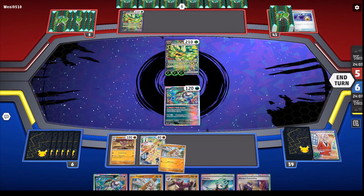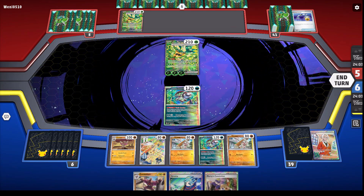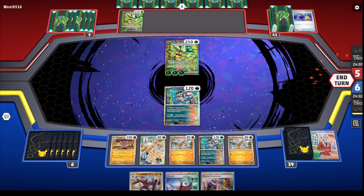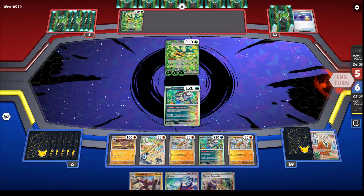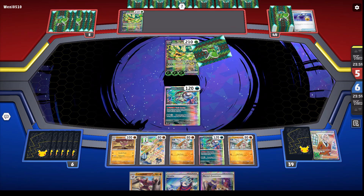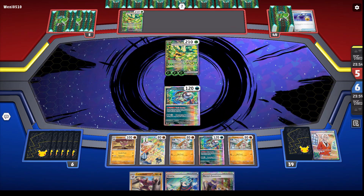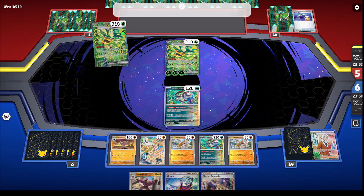Maybe not because of the poison, but it just definitely means this guy is going to be doing 120 damage if he just has three energies on. So I kind of have to let him get another free prize, but we're thinning our deck and setting our bench. I made use of Clavel here. And if he doesn't pull the Girder, I am going to evolve next turn.